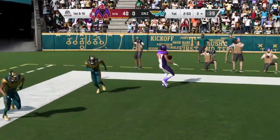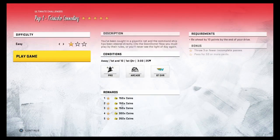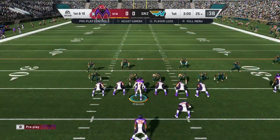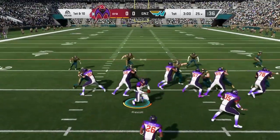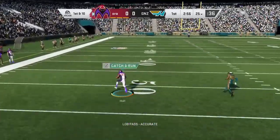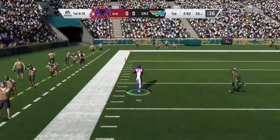I have a 96 Torrey Holt. You're going to need a fast receiver, but there are some good budget options like John Ross or Marquise Brown. Torrey Holt only has 93 speed and he's still burning them, so if you have someone with 94 or 95 speed like Metcalf, Ross, or Marquise Brown — Hollywood Brown, they're the same person — you guys will be good. As you can see, Torrey Holt is just burning them every single play.